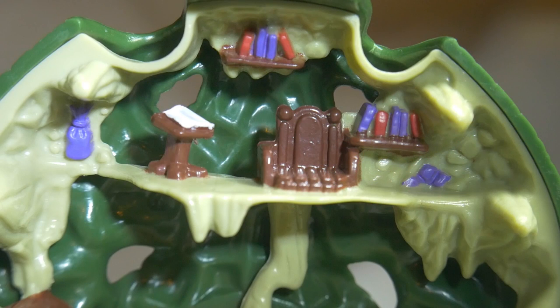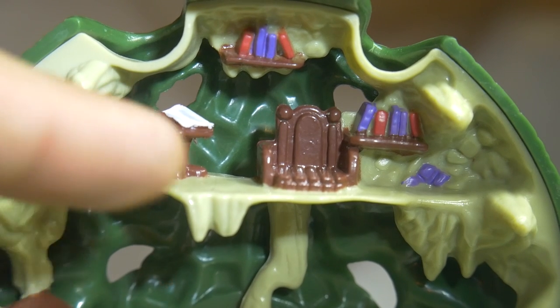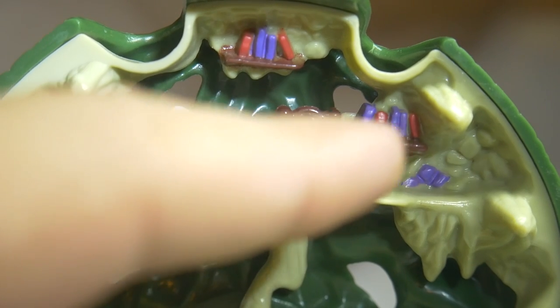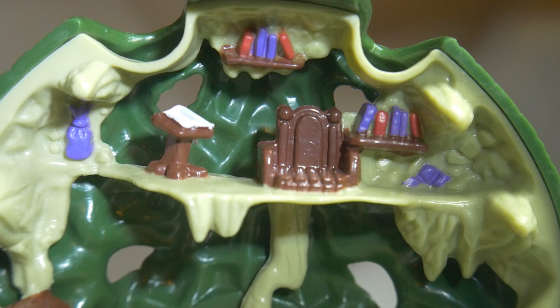And at the highest point, we have Raven Dark's altar. You've got your altar stand with demonic papers, his chair, and his collection of cursed books. The book colouring is red and purple — it stands out very well from the greenish interior.